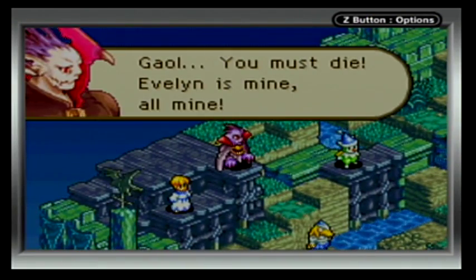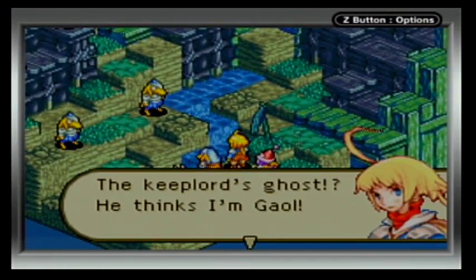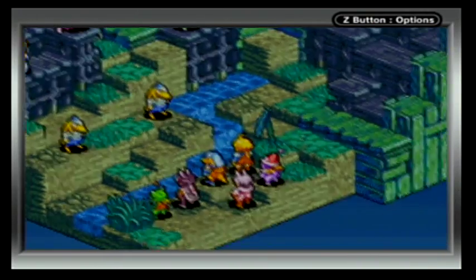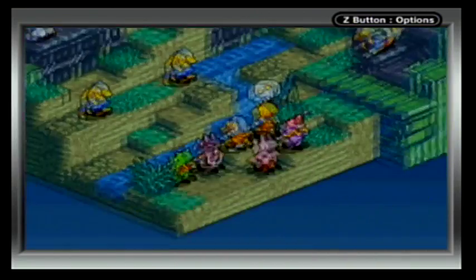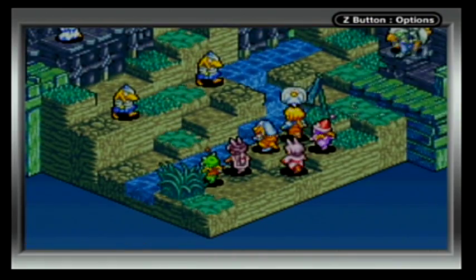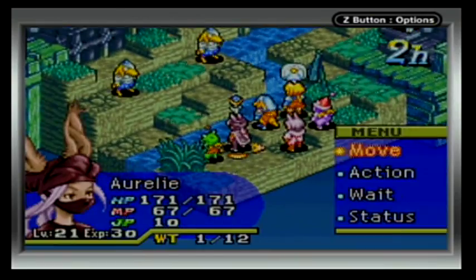Gaol — you must die! Evelyn is mine, all mine. The Keep Lord's ghost thinks I'm Gaol. 'The hero Gaol is no more, but I will fight you in his stead.' Seems to be a little lover's spat, a little rivalry. That's the turn order. I want to see the law cards — Elemental Steel Morph. Alright, Orly is safe to wreak havoc.